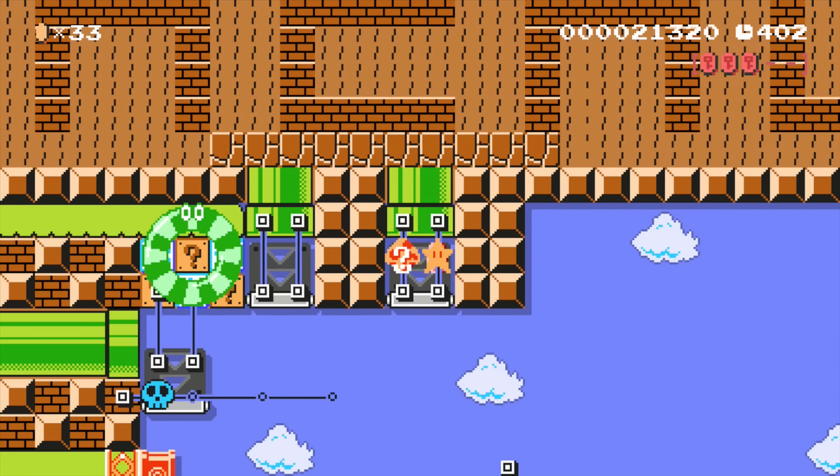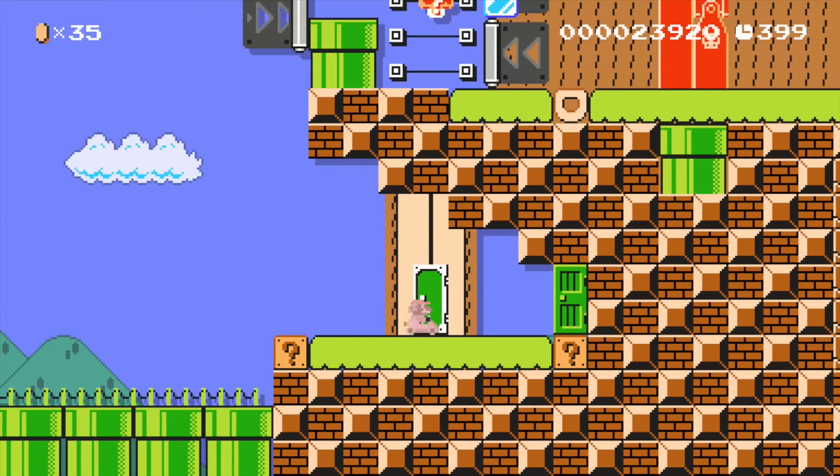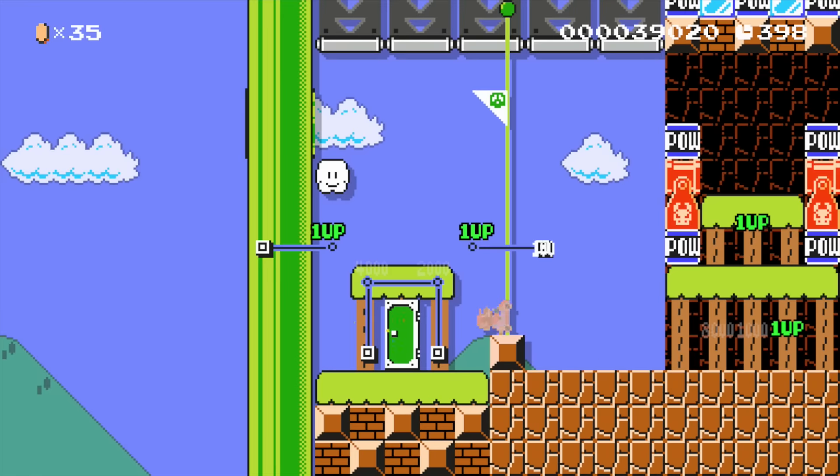Mario has completed the third round and finally got all red coins. Our plumber is now able to open this door which will lead him to the end of our first stage.